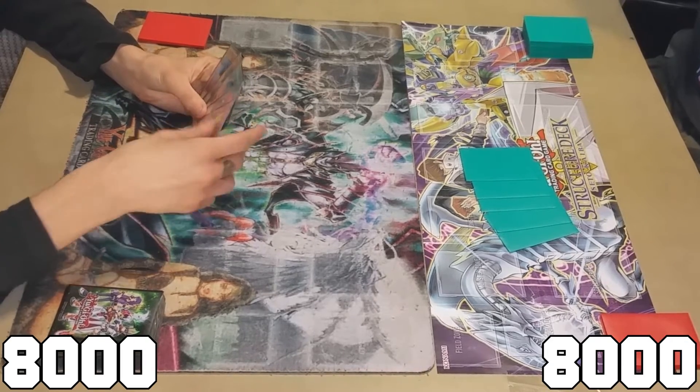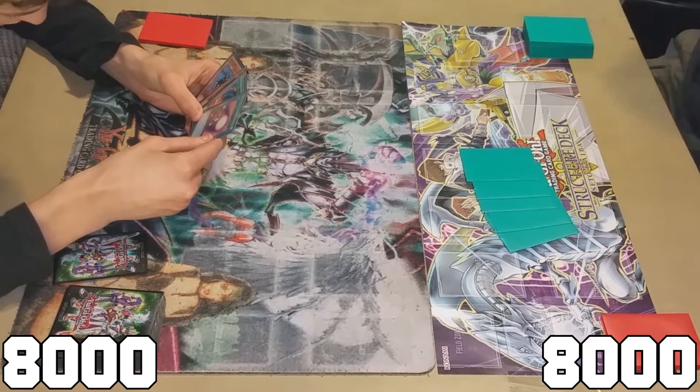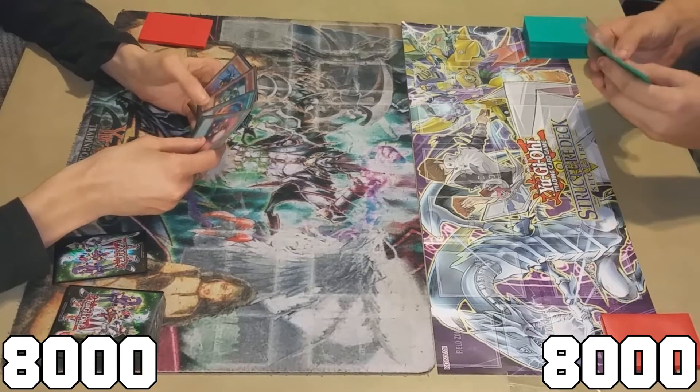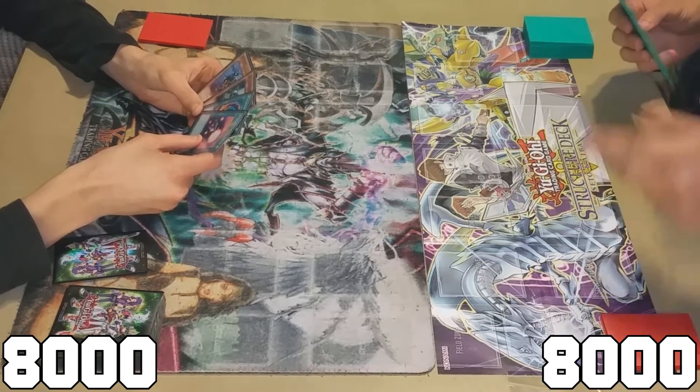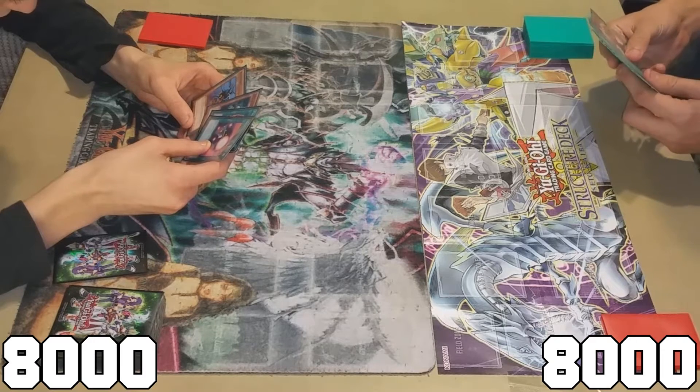We're going first. Let me get our life points set up — 1,000 each. Awesome. We would be using the Yugi mat but it got ruined in the DDD duel unfortunately, so yeah that's the reason why.